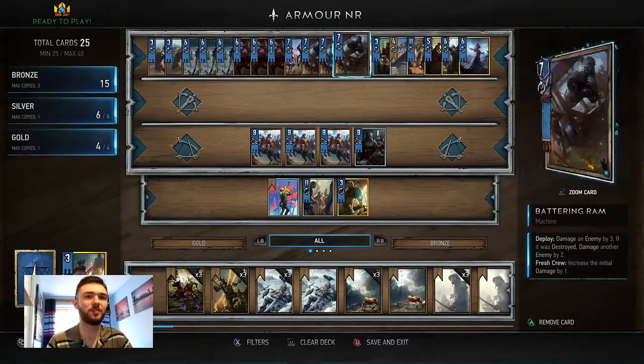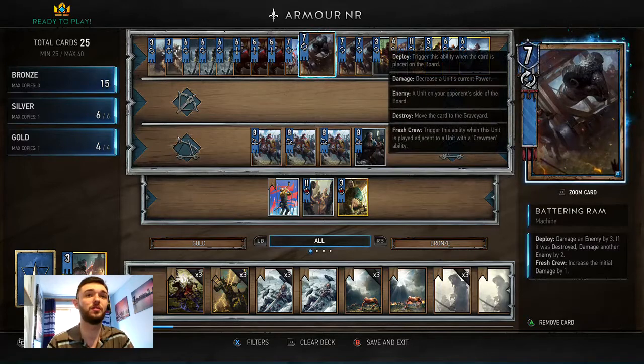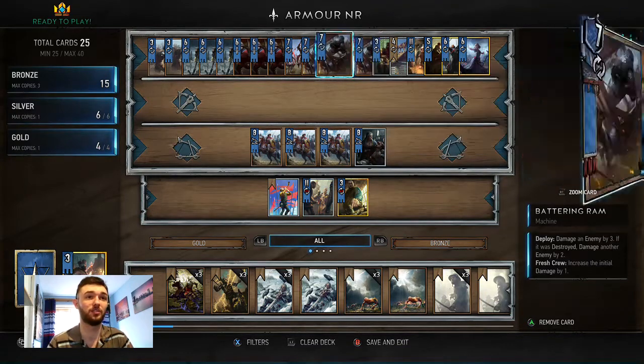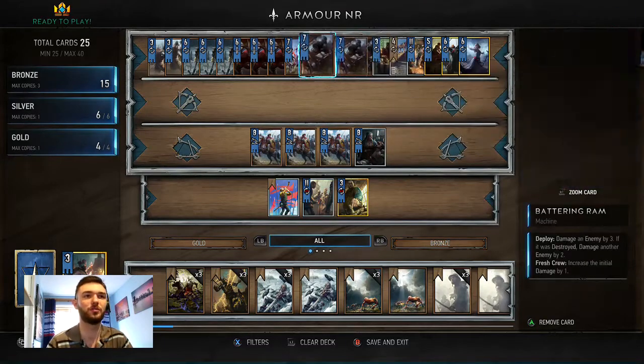You've got the Battling Rounds — basically just an all-round good bronze unit again. You deploy it for straight away strength, plus an extra two if you destroy an enemy. So that's twelve strength if you can do that, or a solid ten as a bronze card.